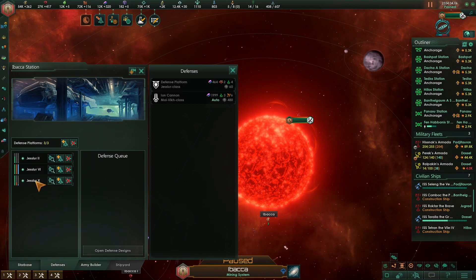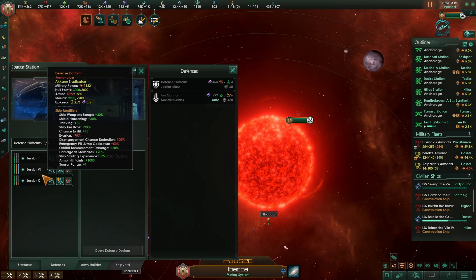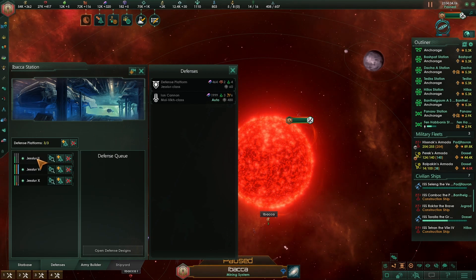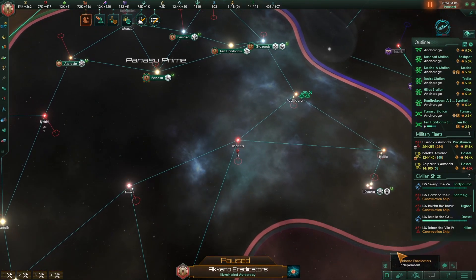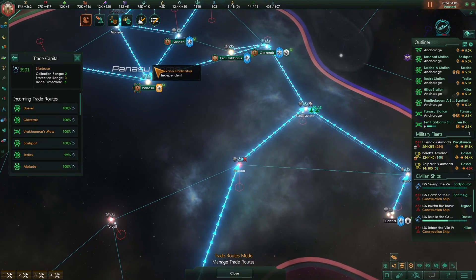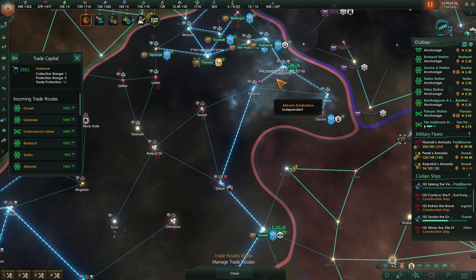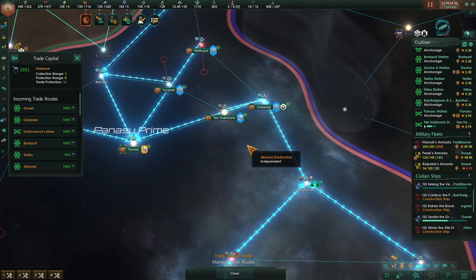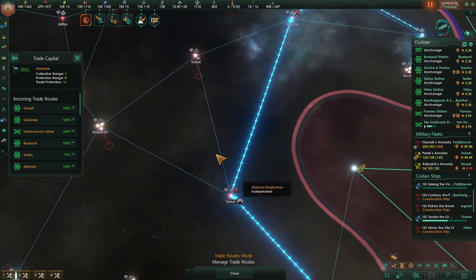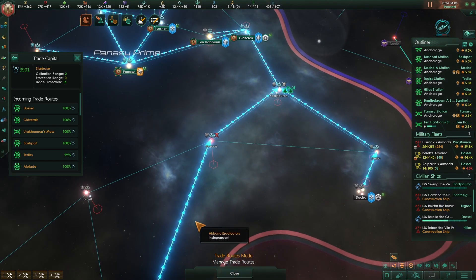Now they have three defense platforms. Basically the solution is to build these defense platforms — they also reduce pirates by providing suppression, so the trade routes work better. You can have more effectivity in the collection and they will increase the money you get. You can also do some patrolling, but it's not really necessary. As you can see, if you put all the stations nearby you are going to be fine. That's all, thanks for watching — hope you enjoyed it. If you did, please leave a like, and if you have any questions I will be very happy to answer. Have a great day, bye bye!